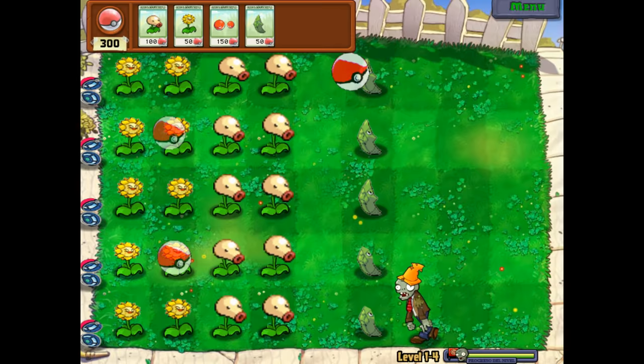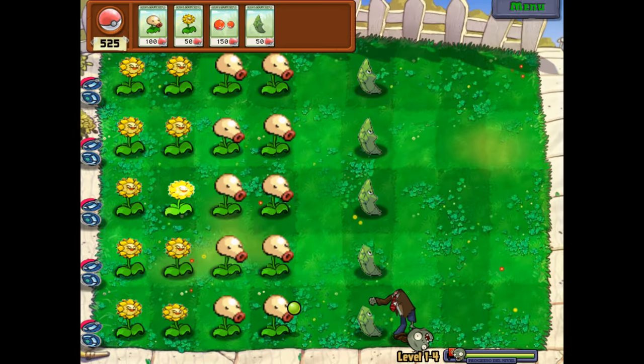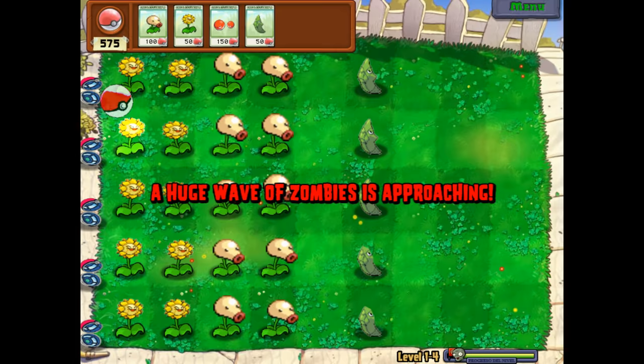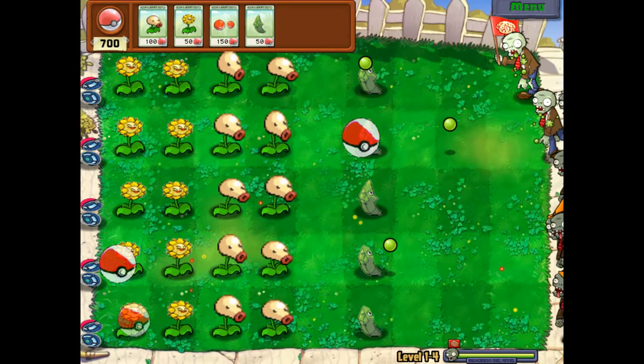It took me a little while to figure out how to mod PVZ and to get this on here. It was even harder to find out how to get some of this stuff in English, but I was able to do it. I'm just sort of bummed that I couldn't get the main menu to be in English. I feel bad that his head is slowly being eaten away. It's like when Pokemon fight, usually they just faint, but now they're literally being eaten. And it makes sense because they're all plant type Pokemon, so it's still in some way plants versus zombies. Just Pokemon plants versus zombies.